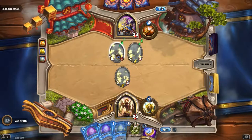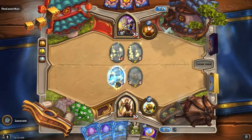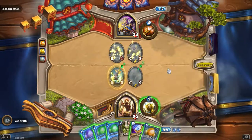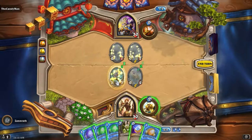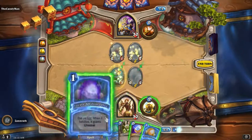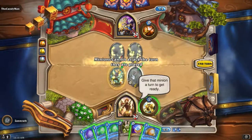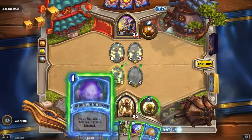Or maybe it's like this turn is turn one — one mana, turn two is two mana, turn three and et cetera. Nope, I got a three mana minion. And so these dyes can only be played on eggs? It looks like. I can't attack with that — it hatches and then it can't do anything. Alright, cool.